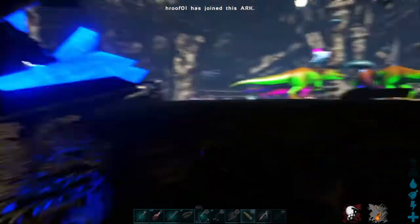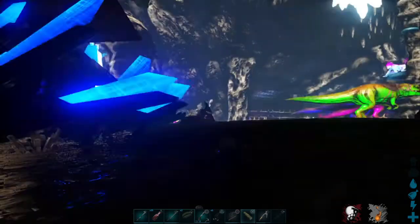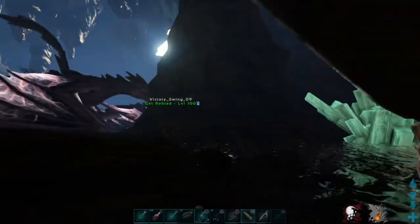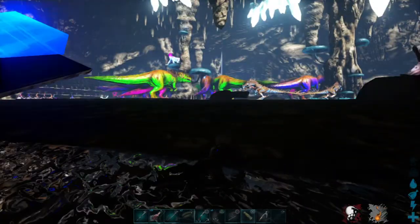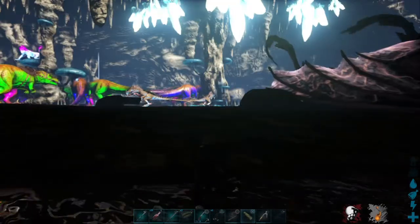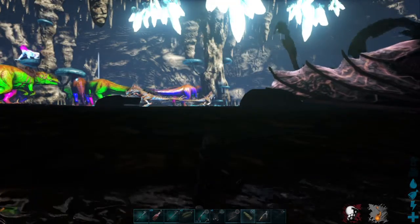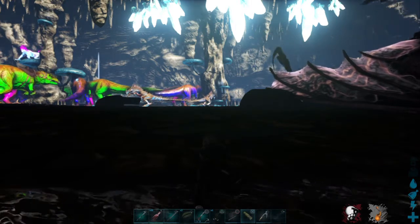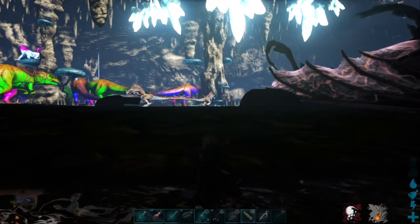I don't see any weak points really from this position. If I had a tyrannodon I could fly high above. Transfer to the rag and go to the bed — bring a tyrannodon from ARK also. Don't forget the saddle. Then I could fly and try to find a weak point. Vic, did you see any weak points?